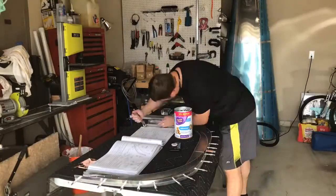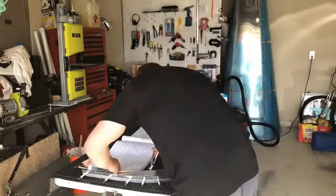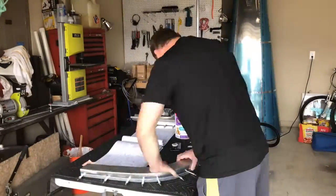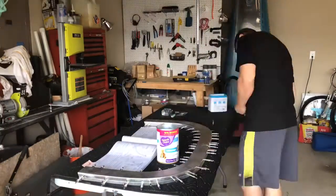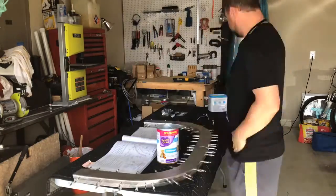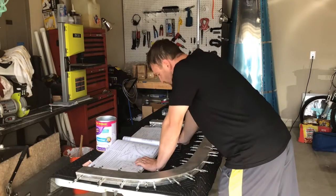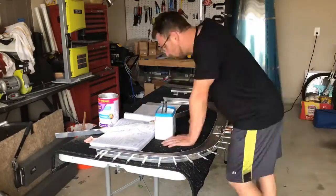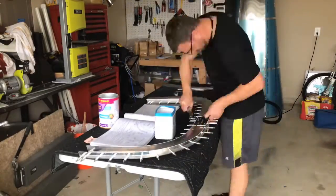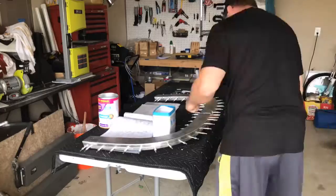First thing you have to do is figure out which way these strips go. There are two strips that go inside the rollover bar to join the two halves together. There's a slight angle on the end of them — if you look at the rollover structure, it leans backwards. So figuring out which way those strips go in and then adding a little bit of a curve to them so they'll fit better inside the rollover structure is the first step.